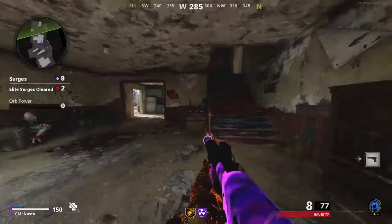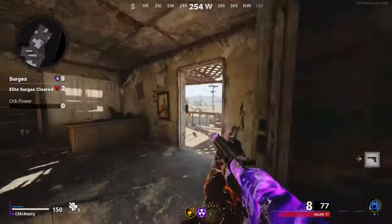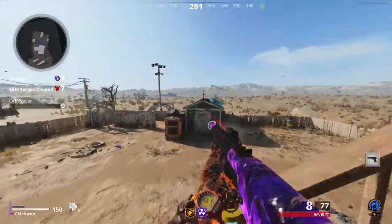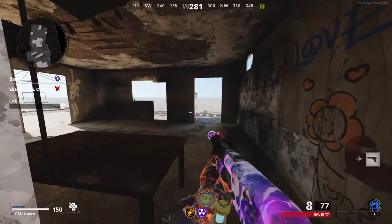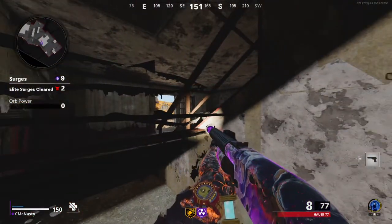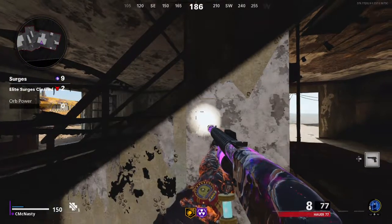We're gonna come over here, run-slide-pause on the staircase just like that. Then come over to this railing that's on a downward slope — press forward, hold forward, pause, unpause, mantle — and just like that guys we're underneath the stairs.